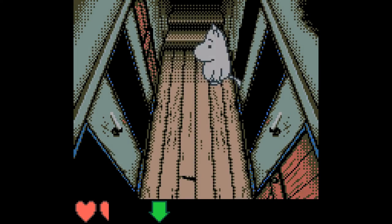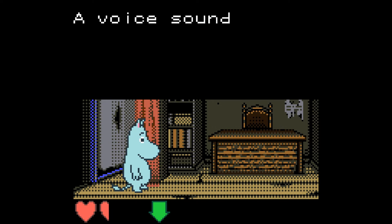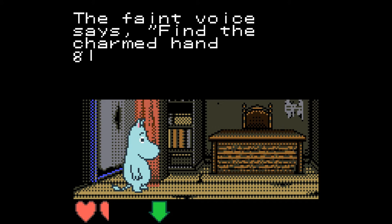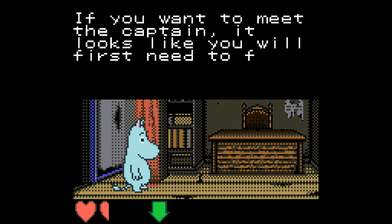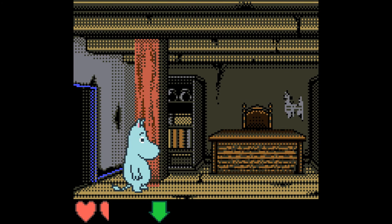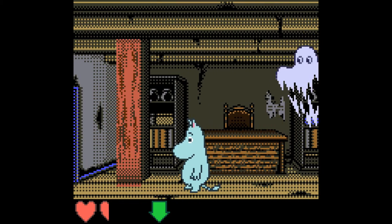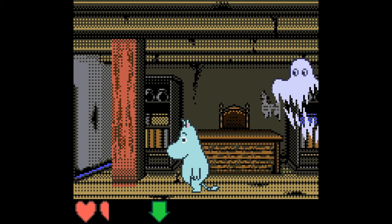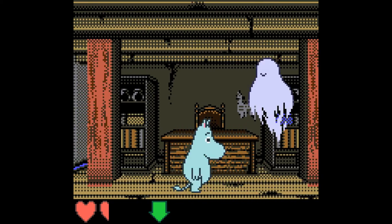This door is locked. I entered the wrong room. A voice sounds out from nowhere — the faint voice says 'find the charmed hand glass.' So if you want to meet the captain it looks like you need to find the charmed hand glass. Oh — did you see that? A ghost spawns behind me. That's pretty effective actually.